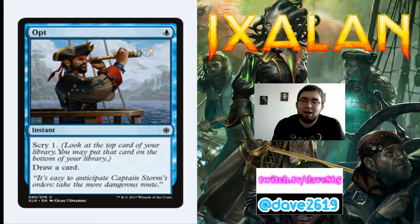Opt is 1 blue for a common instant — scry 1, draw a card. It's modern legal now, having been printed before 8th Edition. This is what we call a cantrip, and it's also card selection — look at the top card, put it on the bottom if you don't want it, then draw. If you get one or two, play one or two. I would play removal before I played Opt, but blue tends to be spell-heavy and I love Opt. I'd play a copy or two very happily.